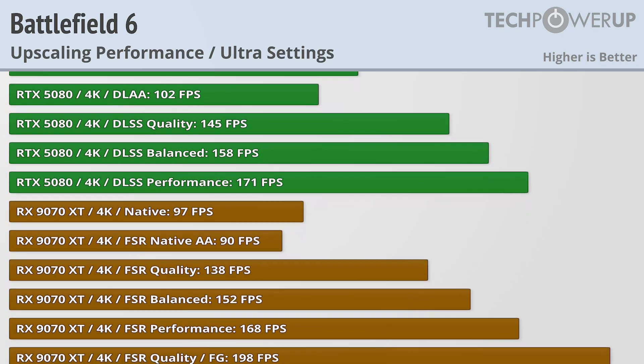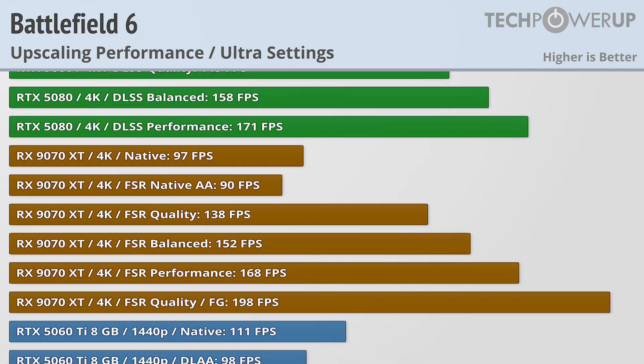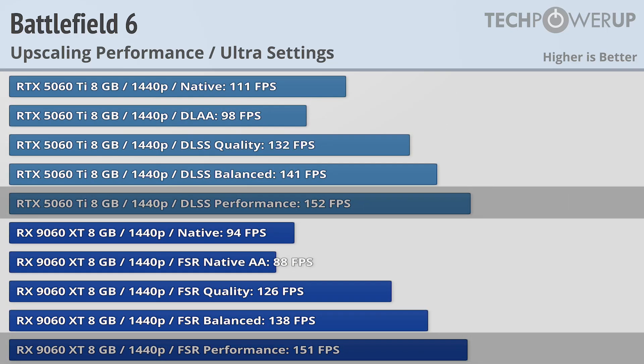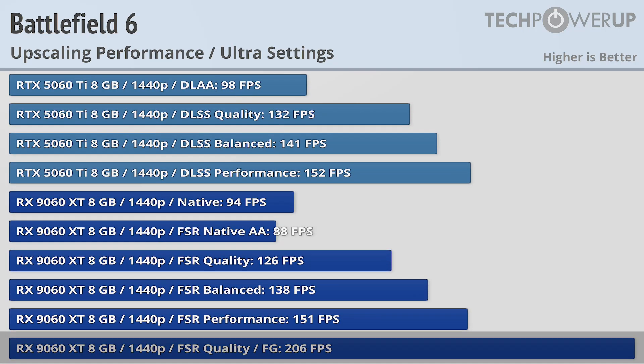Another option would be using the quality setting and frame generation, but that's currently only working on AMD, so that is an issue that should be fixed before the game's release in October. If you're looking for 150fps at 1440p, you can get that with an RTX 5060 Ti or RX 9060 XT once you enable the performance preset, though again currently you do have the option of frame generation on AMD.